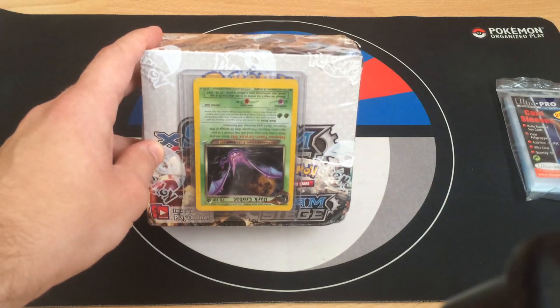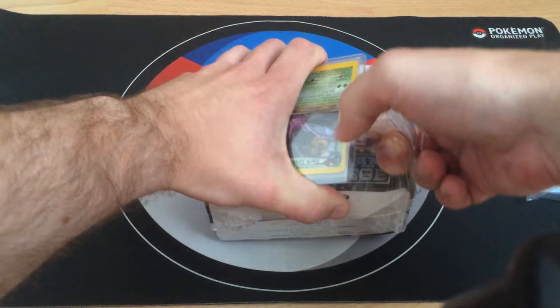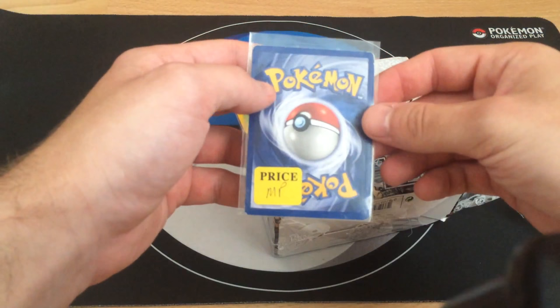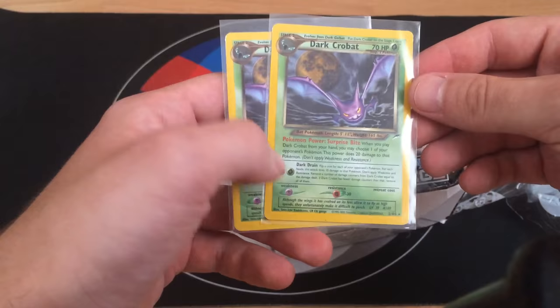Let's first crack this Crobat so I can show it to you. I think there are two Dark Crobats inside - and yes, I actually got two of them. Pretty good condition - this one is actually in better shape than the first one.